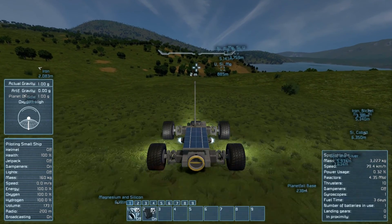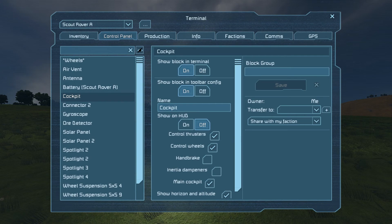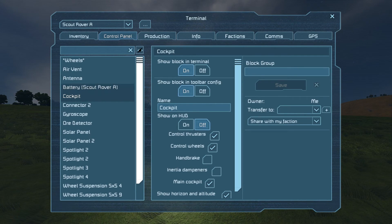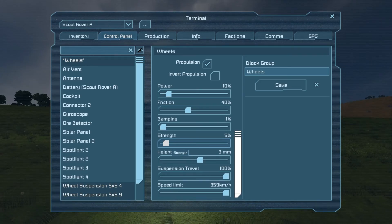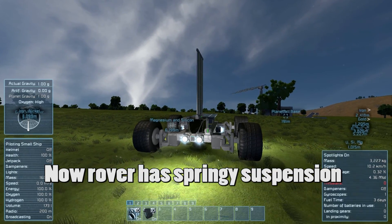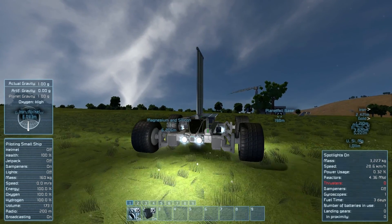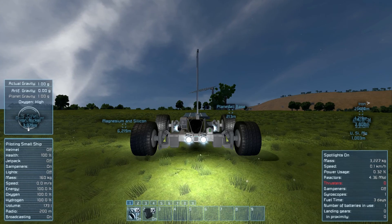A word about suspension is pretty important though. When you first build your wheels, the suspension strength will be set to zero, which means your rover will sag all the way to the bottom of its shock absorbers and driving will be pretty rough. To help alleviate this, I like to set my suspension strength to between 5 and 10%. About 5% is good for an empty rover, and you'll need to set it higher as you load the rover down with more and heavier cargo. Try not to set it too stiff, however, or it will make the rover difficult to handle and prone to glitching.